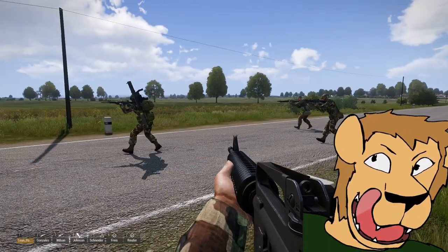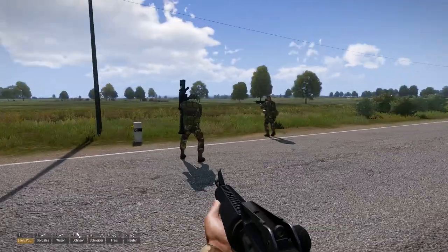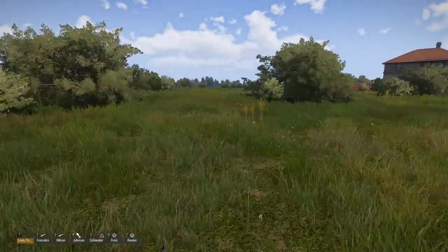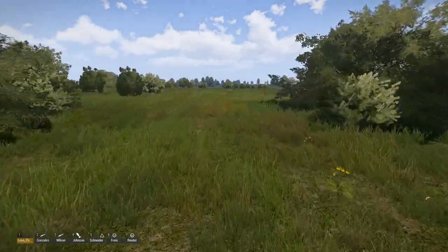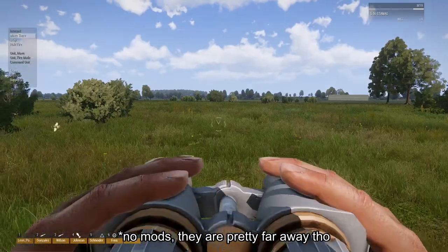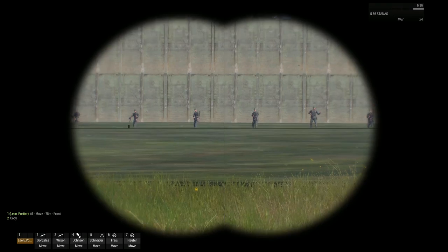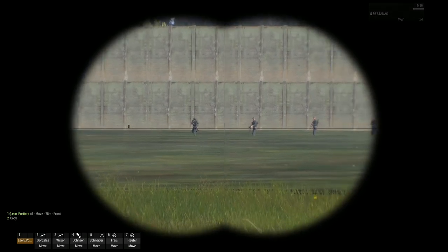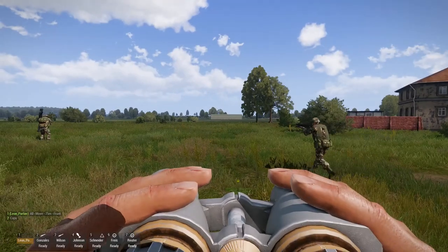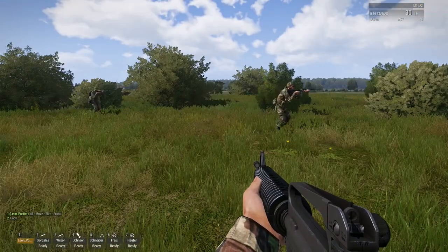Today I am looking at some cool functions of the AI squad. I have some CSLA and some global mobilization guys over here, and over there we have some enemies to experiment upon. I will first tell my guys to go there. Until then, this is the enemies, and they will soon take notice of us in a very violent way.